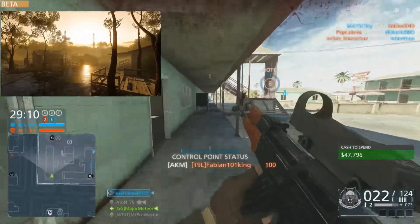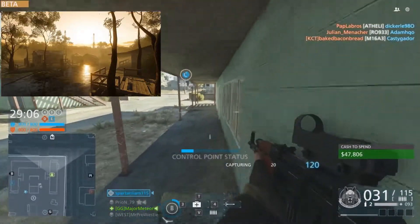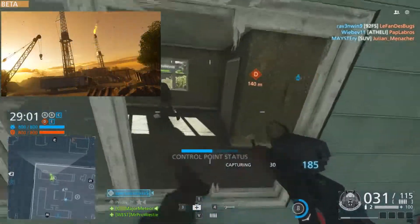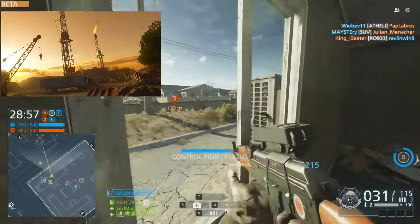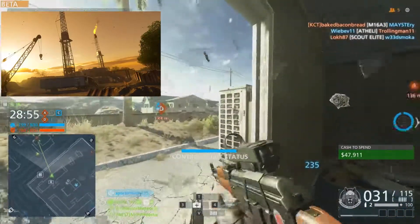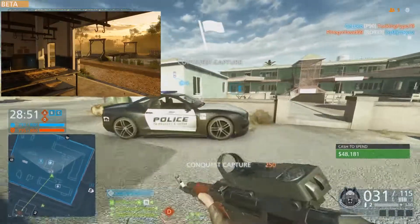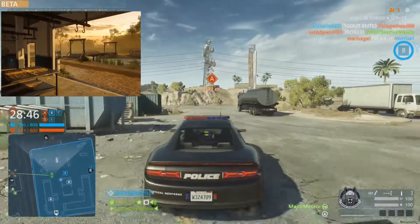Next up we have Everglades. We have actually seen gameplay of this but we haven't had a chance to try it out for ourselves in a beta. I think it's set in Florida around some sort of swampy areas — it used to be called Gator, so that's where the swampy theme comes from. It's quite a large scale map, very outdoorsy, and it's probably going to cater very well to the majority of the game modes.